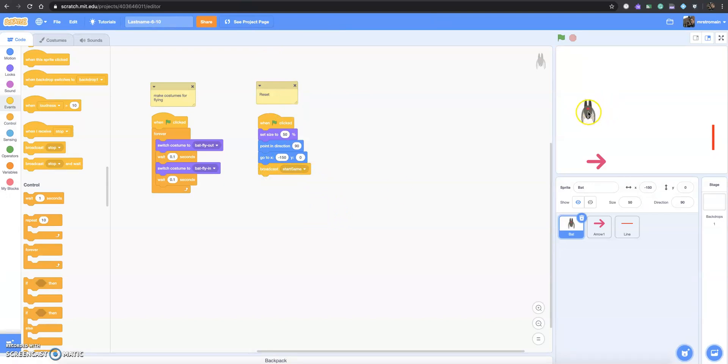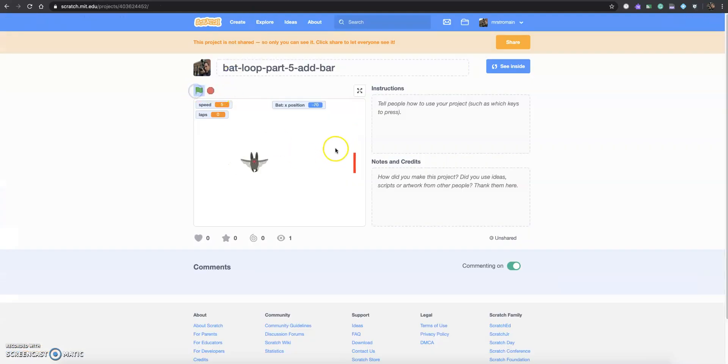Next we need to have this guy go from the left to the right. The key to this is a bit of a trick — he's going to move to the right, and when he gets past the stage boundary, we say it's higher than the stage allows, so reset him back to this position on the left. All that's happening is an if statement. I'm just about out of time for this video, so I'll stop here and have you pick it up at the next video. See you soon.